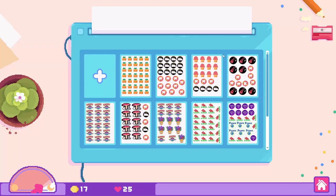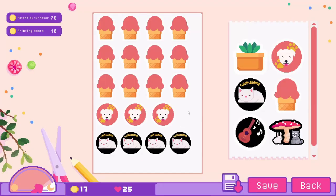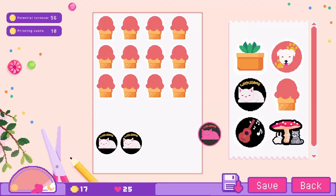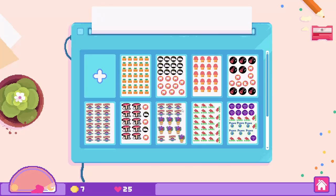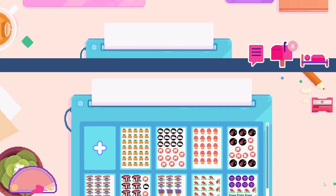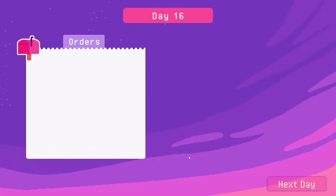Let's print out a new sticker sheet with that one on. Let's make more ice cream — save it, print it. I think we have time for some more. Oh no, I don't have money — I spent all my money! Let's go to sleep.